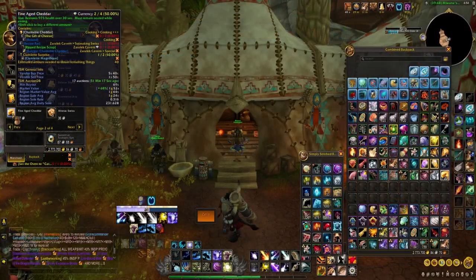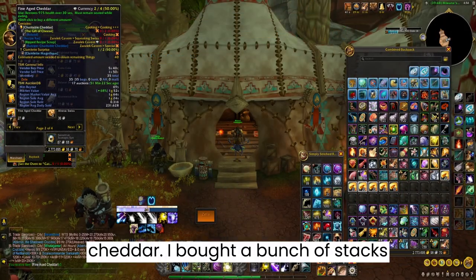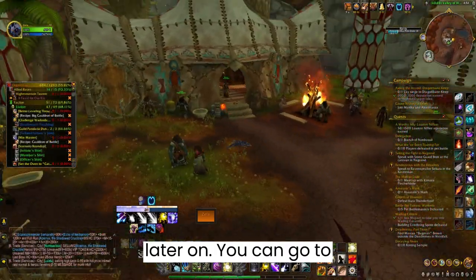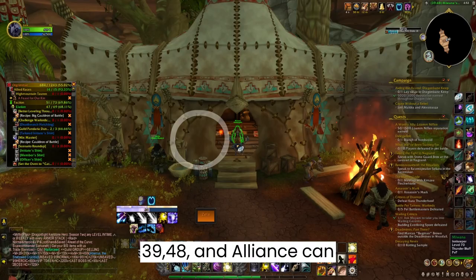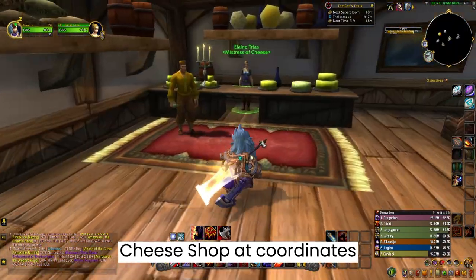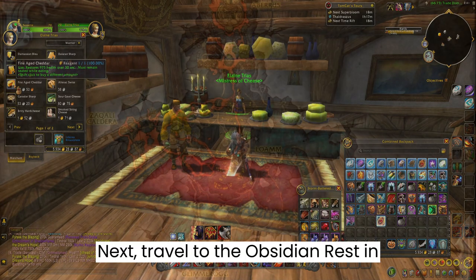Then you need to buy some fine aged cheddar — I bought a bunch of stacks because you will be using some of them later on. You can go to Orgrimmar and speak to Moana at coordinates 39, 48, or on the Alliance side speak to Elaine Trias in the Stormwind cheese shop at coordinates 66, 73.